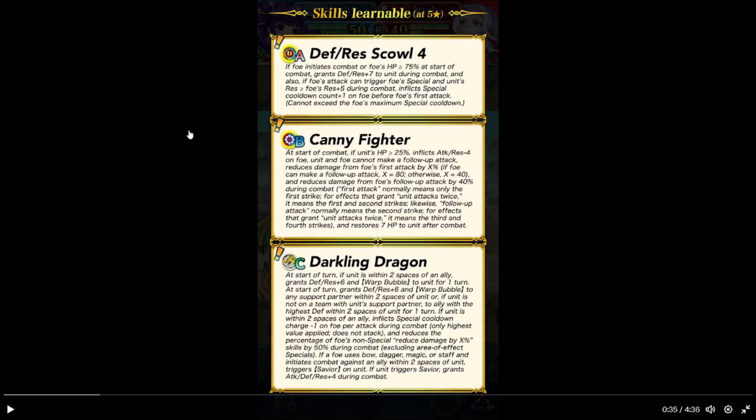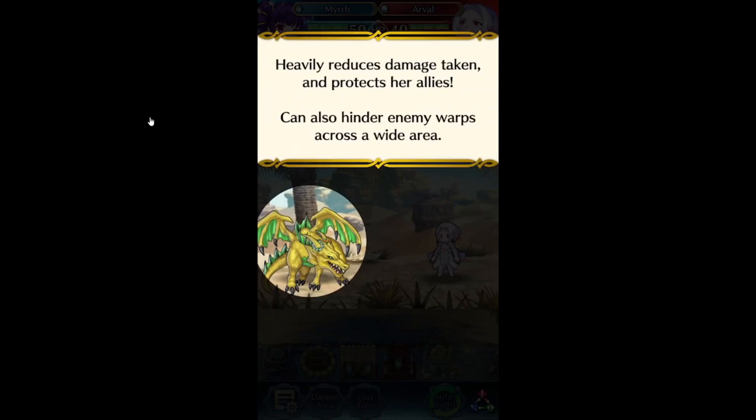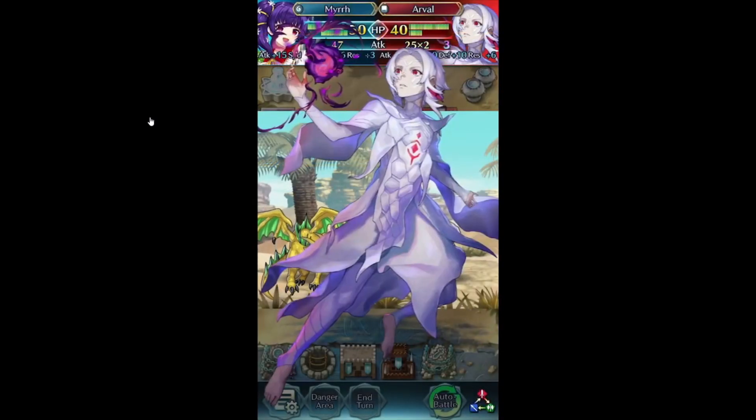If foe uses a bow, dagger, magic, or staff, and she's in combat against an ally within two spaces, triggers Savior on her. On the secret trigger, grants attack and defense and res plus 4. Why does warp bubble? I don't know, it's a lot of work. She reduces damage taken to protect her allies. It's going to also hinder enemy warps across her.